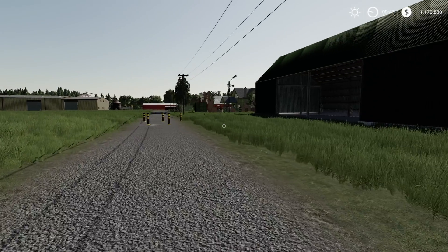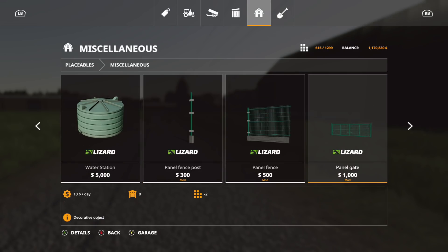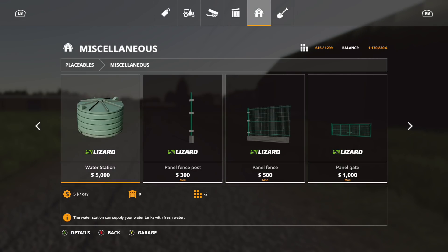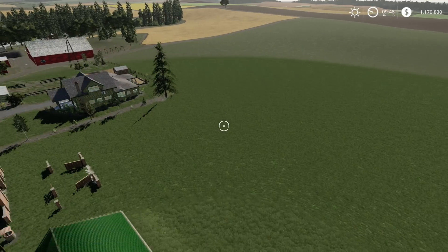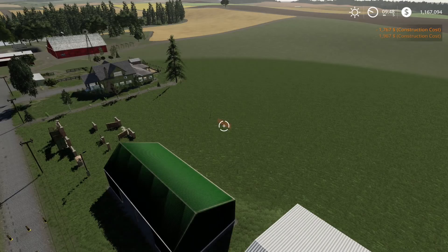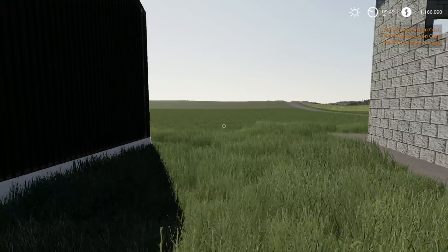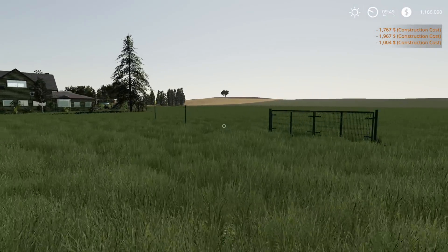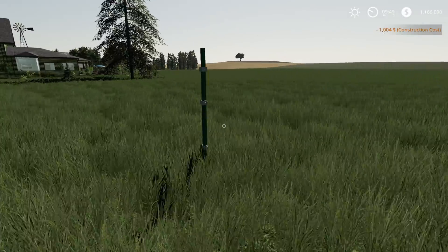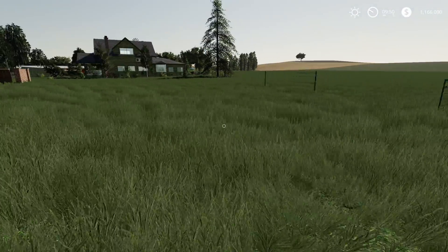One more placeable to check out — the Panel Fence and Gate, found under miscellaneous. They range from two to three slots. We've got a panel fence, another panel fence, and a panel gate which does open. So that is all the placeables.